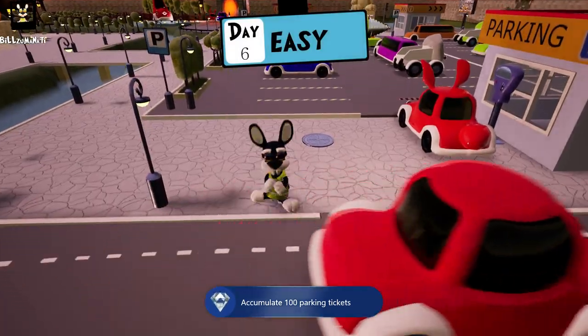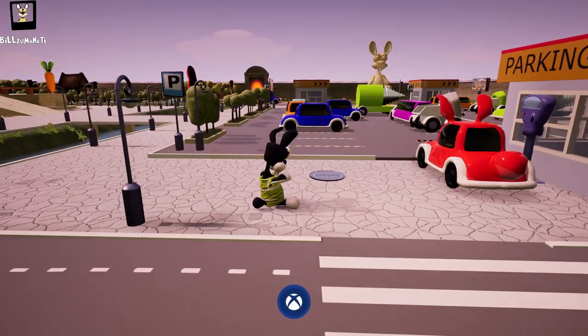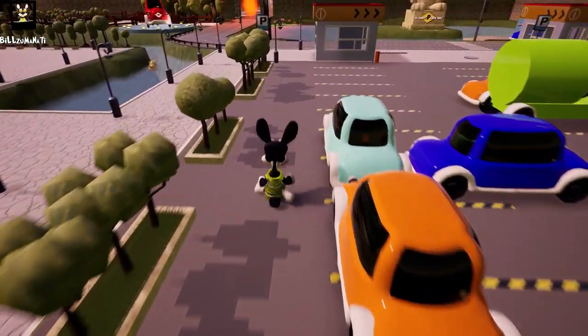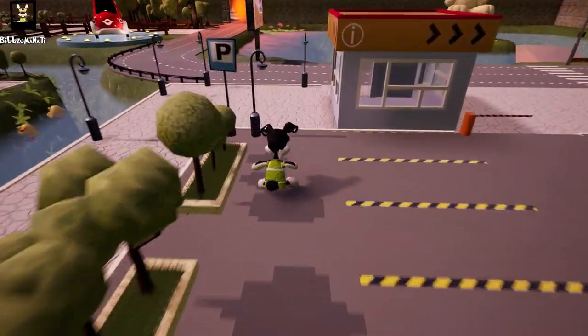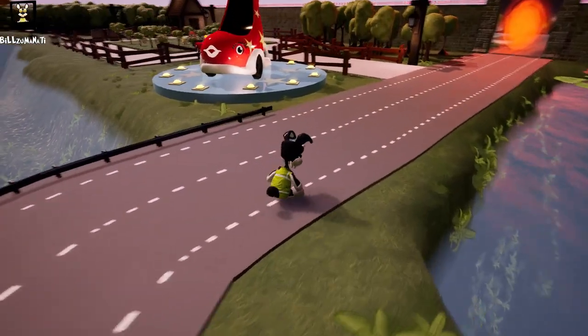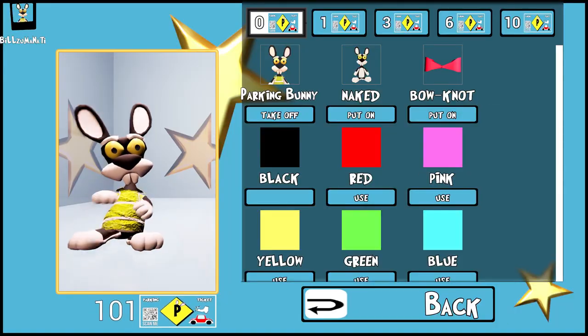Now that we have that out of the way, we can start spending our tickets and get the other achievements. Go straight over to that red shoe-looking thing — that's actually the store. Just go up to it and kick it and that's going to open up the store.